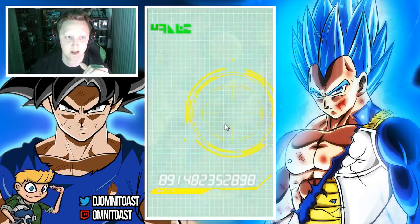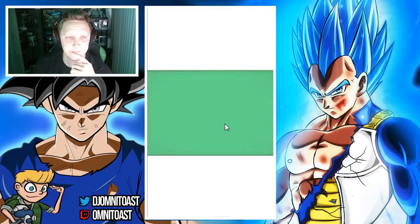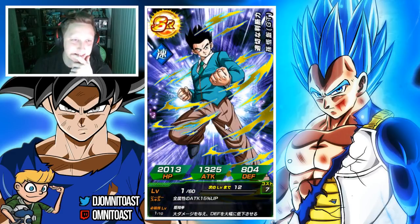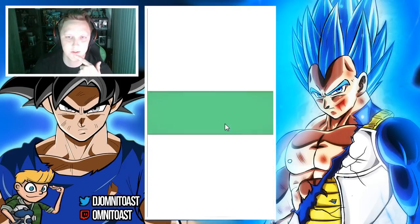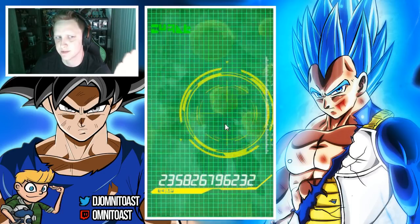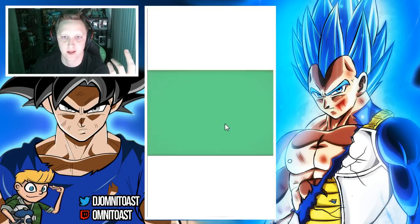We got Tambourine. Tora, I think his name was. We got Tien. GT Gohan — that's cool. Galdo. Are you kidding me? Is this just my luck right now on JP? This is why I don't play JP that much — my luck on JP is just the absolute worst. But then again, the rates are a lot worse on JP.